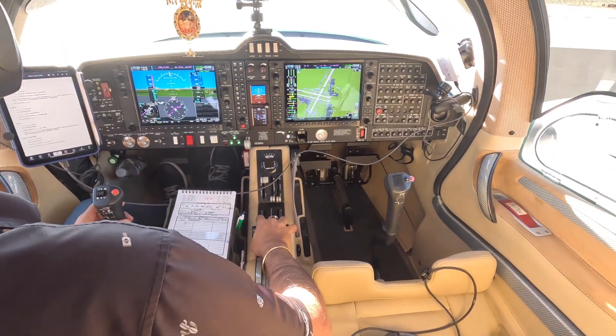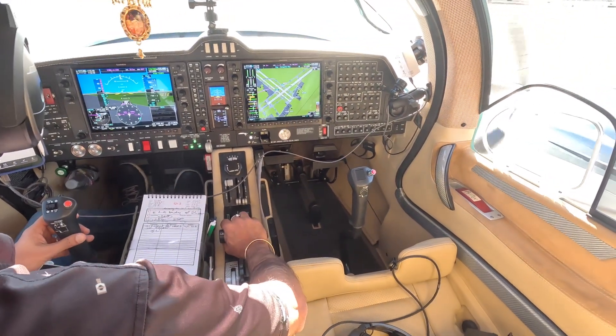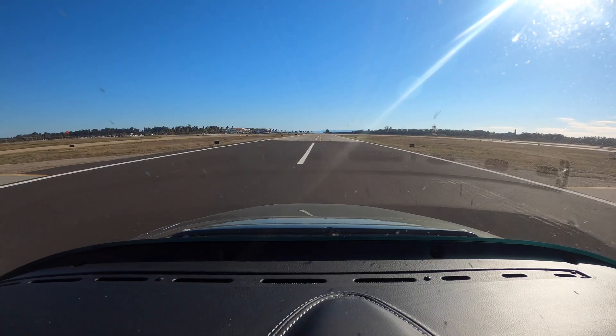Santa Barbara Tower, Sling 2-9-5 Juliet Delta, over the three-mile left base, runway 1-5 left. Tower: 2-9-5 Juliet Delta, correction 2-9-5 Juliet Delta, Santa Barbara Tower, number 2, continue.